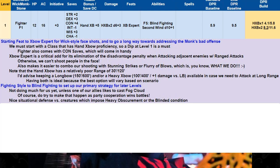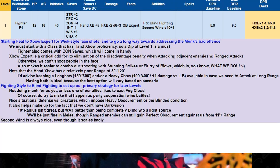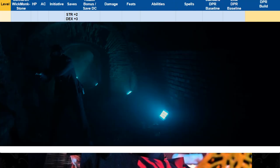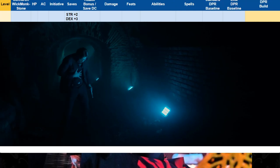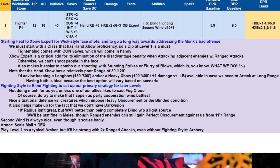Party cooperation always wins battles. Blind Fighting is a nice situational defense versus creatures which impose heavy obscurement or the blinded condition, and it helps make up for the fact that we don't have darkvision. Its 10-foot radius isn't great, but that's way better than being completely blind without a light source. Second Wind is always nice, even though it scales badly — obviously John Wick has Second Wind. Our armor will be scale mail plus dex for an average 16.